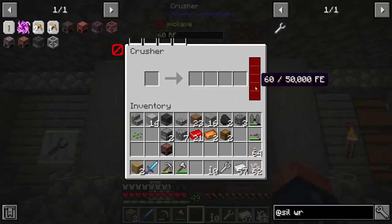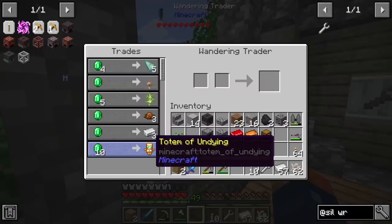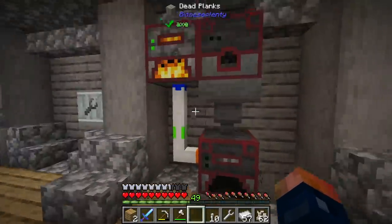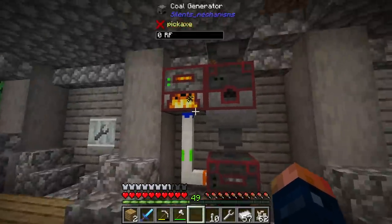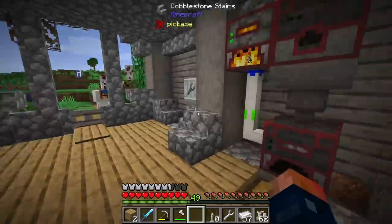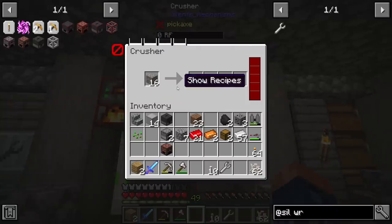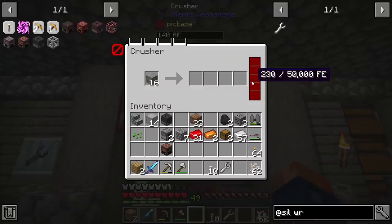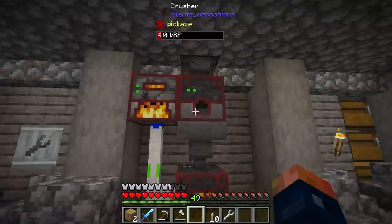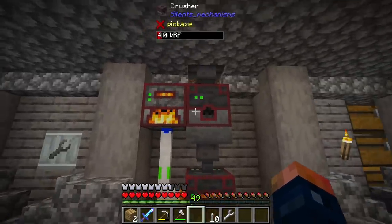It is working! The coal generator is powering through the cables. A villager shows up with totem of undying trades - crazy! The power is working here and it puts priority on everything else, but they should both still work and this automation will work. Once the buffer fills up and the crusher starts producing, it should drop items into the hopper which then get smelted in the furnace below. Very simple automation!